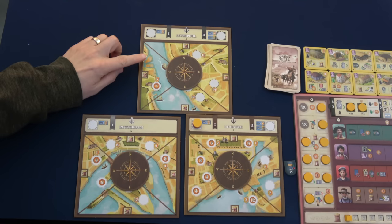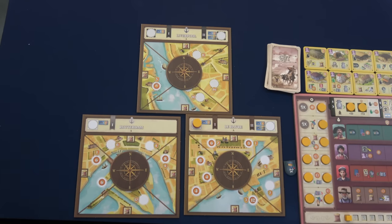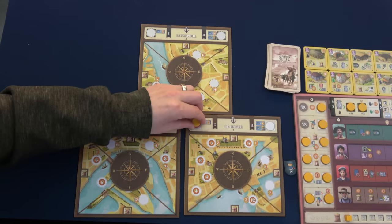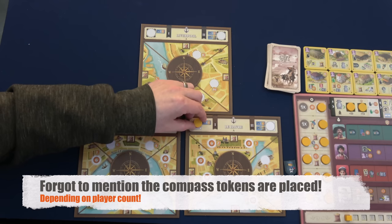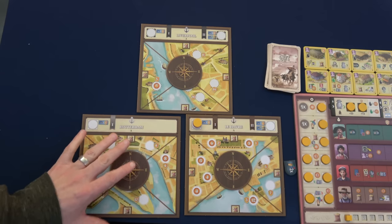We have three city tiles: Liverpool, Rotterdam, and Le Havre. All three have an A and B side — recommended to play A side when first playing. You each start with one player disc at level one in Le Havre, and throughout the game you can place these in different locations by paying the grain cost. Grain is something completely new to Great Western Trail Argentina and is another resource you have to manage.